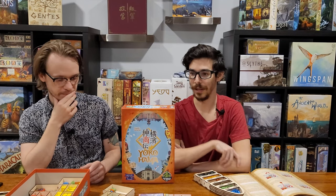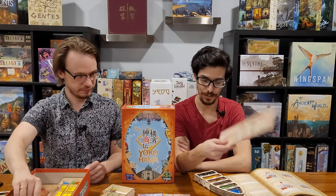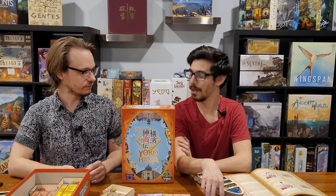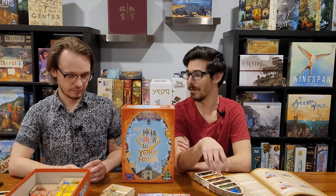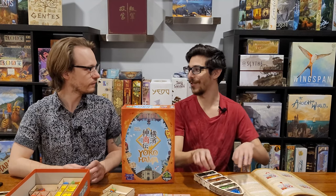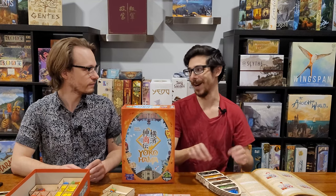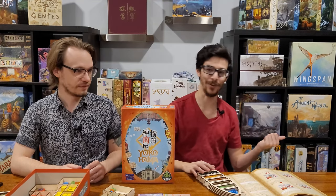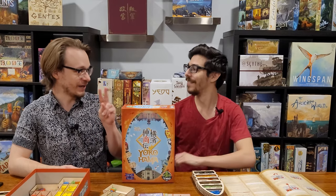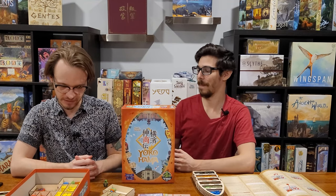If I know I'm going to need quite a bit of one material but don't need it until later, I can just slowly start placing workers down on that resource location, then when it's time, go get a whole bunch of it and then switch over to the next thing. There's so much to think about in this game — it's super juicy.